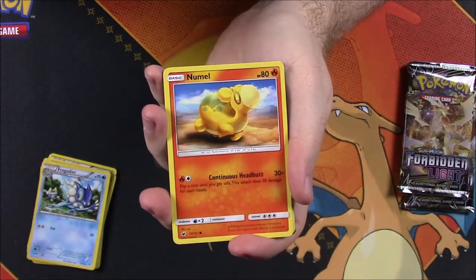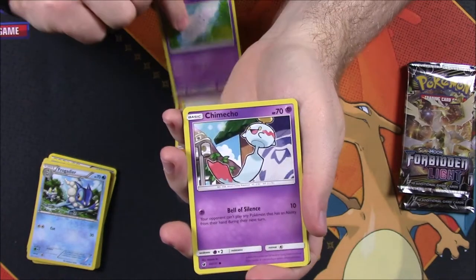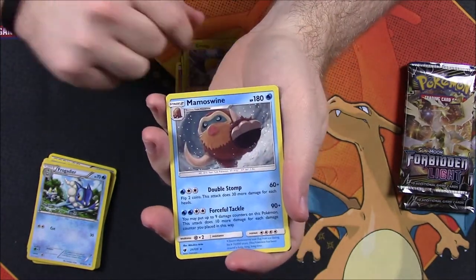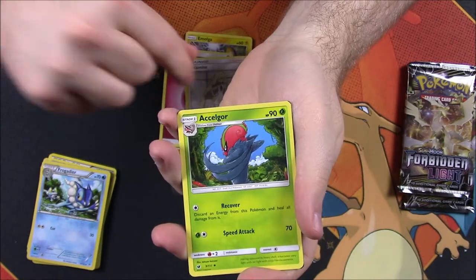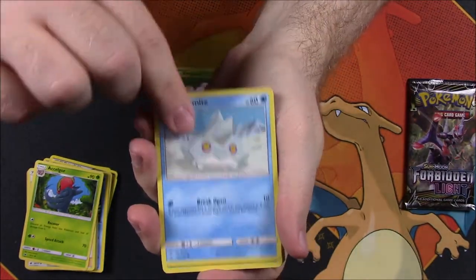From the Crimson Invasion pack: Nimbasa, Snubbull, Swablu, Spoink, Chimecho, Emolga reverse holo — which is cool — and Mamoswine as the rare, non-holo. Then Fairy Energy, Xurkitree, Lusamine trainer, Exeggcutor, and the code. Now the Forbidden Light pack: Exeggcute, Bergmite, Goomy, Honedge, Furfrou.